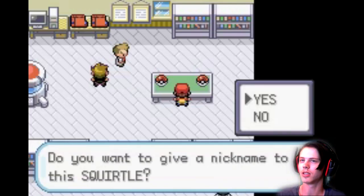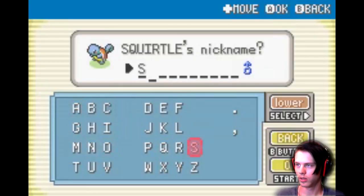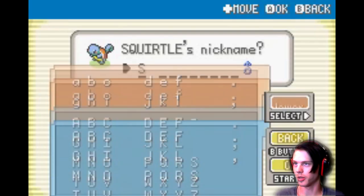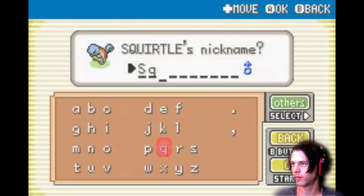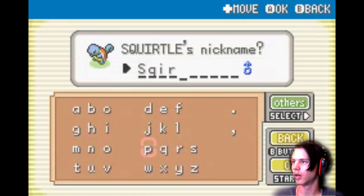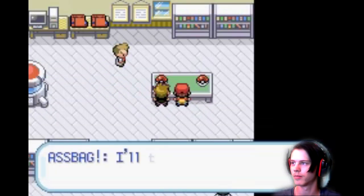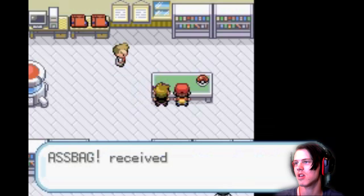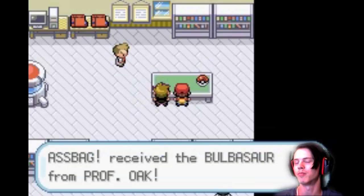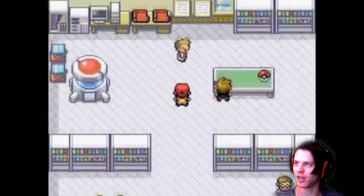Nickname this Squirtle. Yes. I want to name him Squirts. There's a T — Squirt C. Yeah! Squirt C. I know I forgot the U or whatever. I'll take this one down. Yeah! Fuck. Bullshit. Asshole — always picking the opposite, like the advantaged opposite. Bullshit.